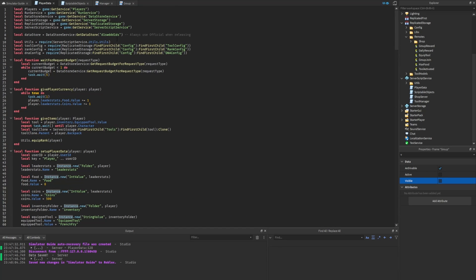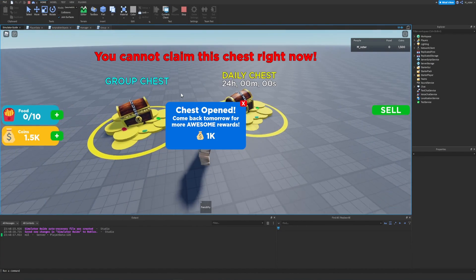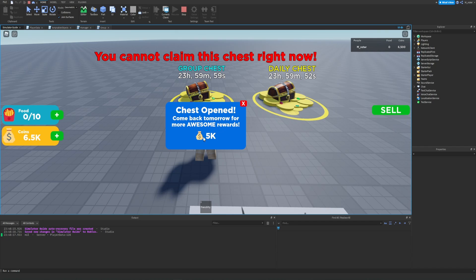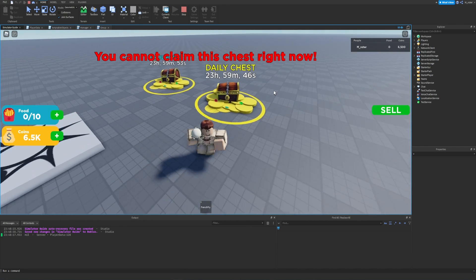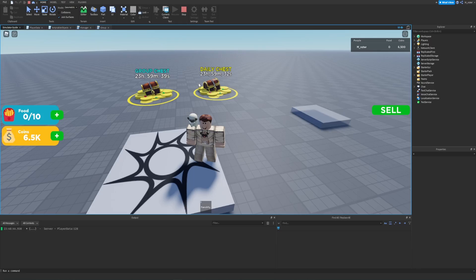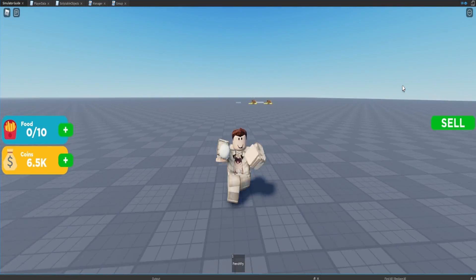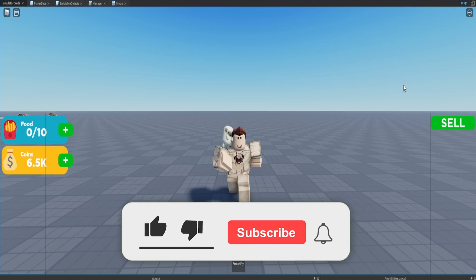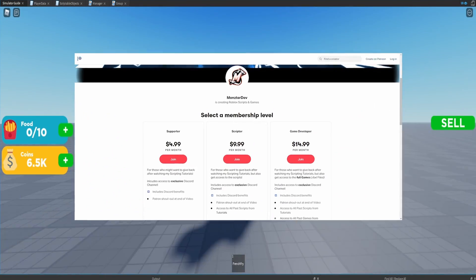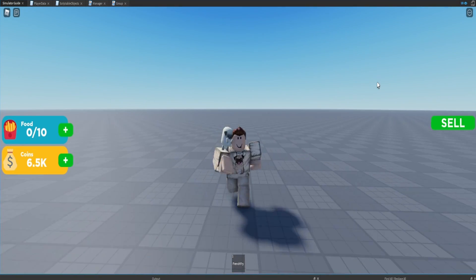We reset the player data for a clean test. Spawning in, both cooldown timers display. Stepping on the daily chest: chest opens, we get 1K, cooldown starts. Stepping on the group chest: cooldown displays, we get 5K, the GUI pops up. Trying to step on either again says 'you cannot claim this chest right now.' We stop and restart the game — data persists correctly. That wraps up this episode. The key addition was just an `IsInGroup` if statement. Smash like, subscribe, and check out the Patreon link in the description!